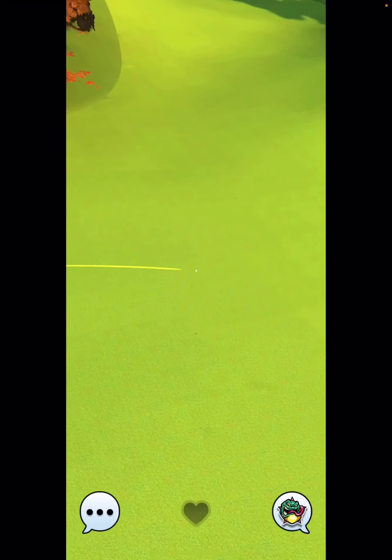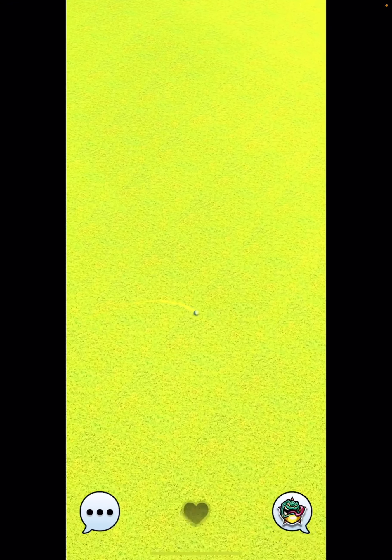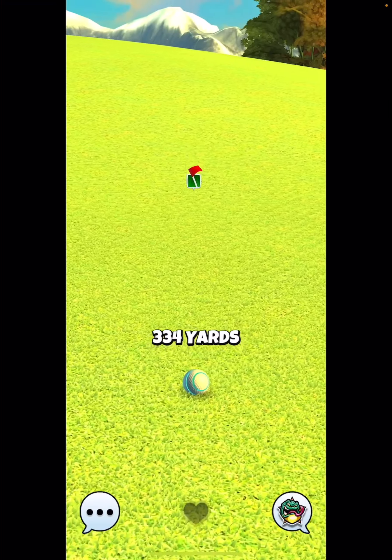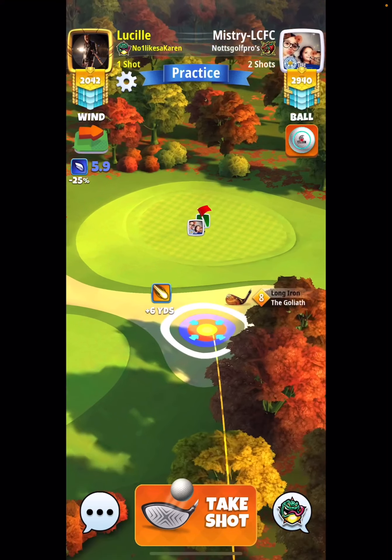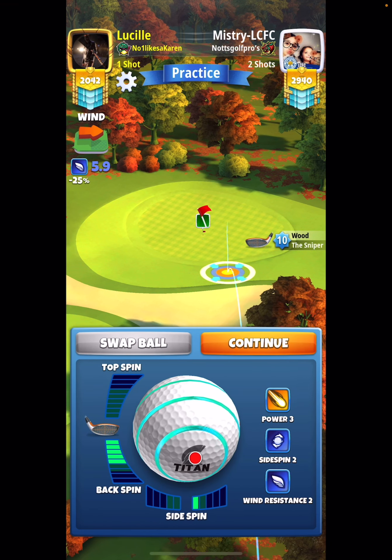One thing I would do before going into the match is I want you to set your slider at 60%. If you have a sniper 10, set it at 65%. If you have a sniper nine, a sniper eight is going to play 70% slider. That is for the second shot here. And then I am playing five backspin, 0.5 rightspin.